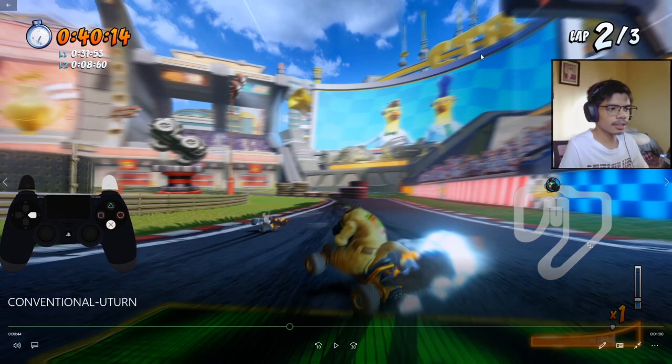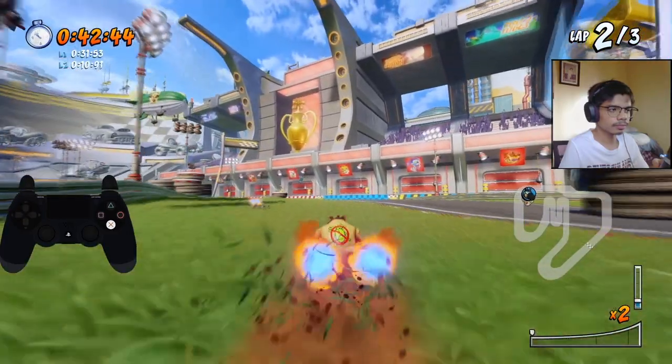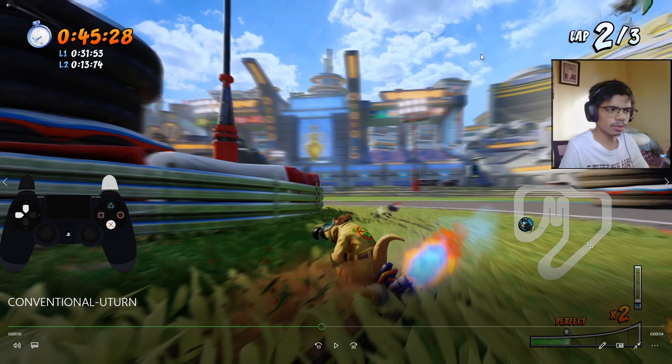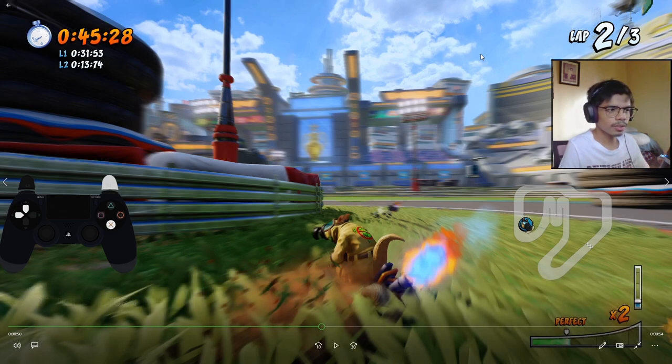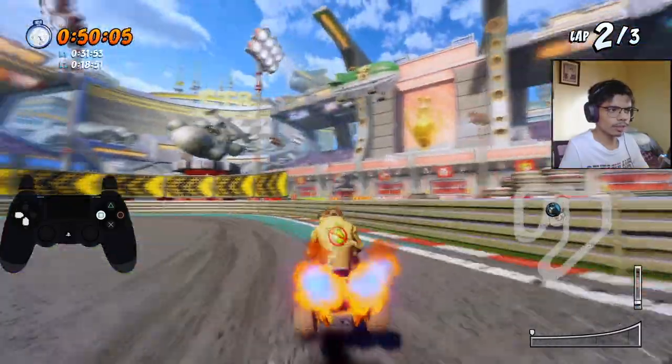If you want to play it safe, go to the turbo pads before you do the grass cut. Just keep boosting on the grass here, and then at the end jump so that you can skip a few patches of grass that slow you down.